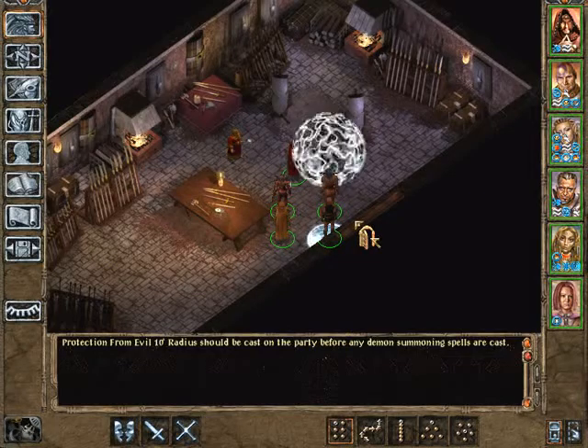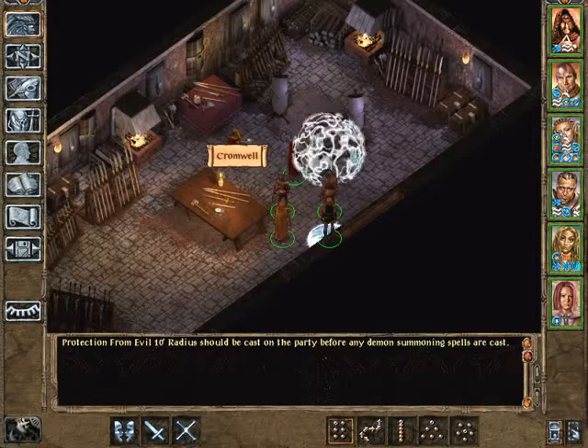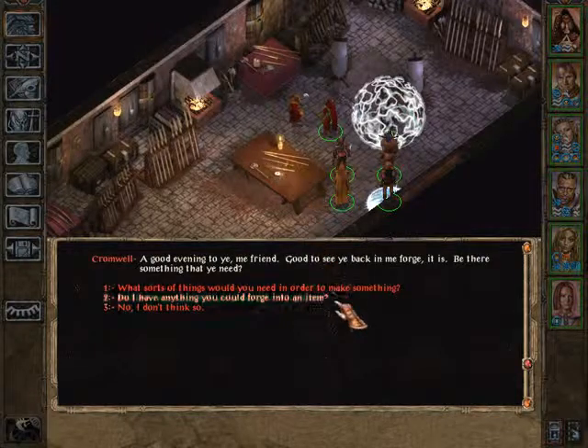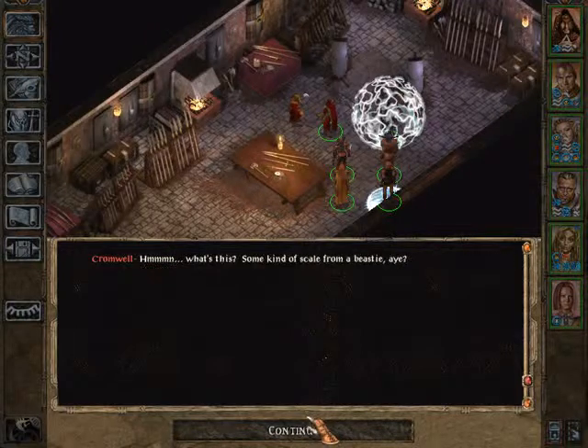Hi there and welcome back to Baldur's Gate 2. I'm Baron and we're here at Cromwell's Smithy to create a few special items. Cromwell says: 'Do you have anything I could forge into an item? Let me have a look into your goods then. A minute of reimagining and I'll know for sure.'